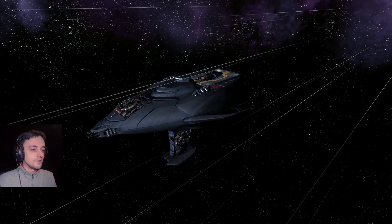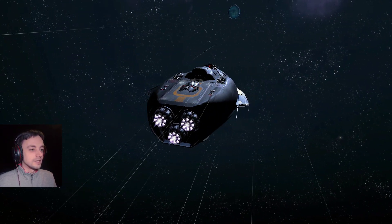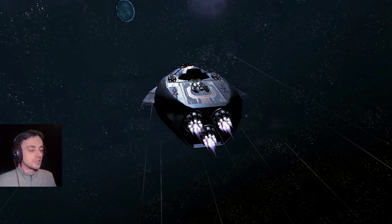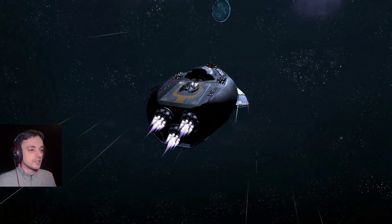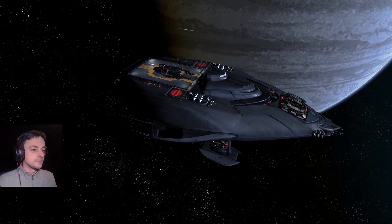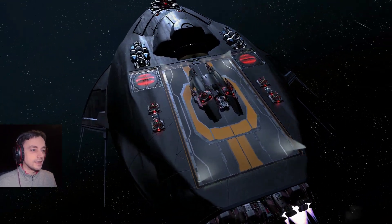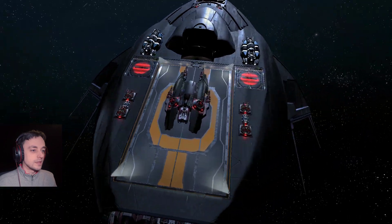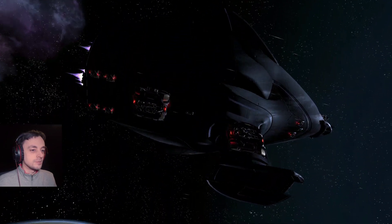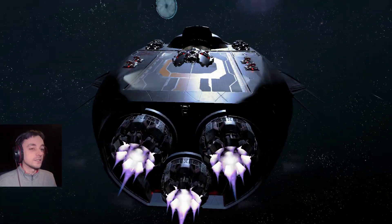I've not trusted the autopilot much up till now because quite usually when I use the autopilot, it likes to drive into the side of things. Let's see what it does with this — hopefully not driving into the side of it. I can see my ship from here. I like having my ship docked on things — it just means that I'm not going to get scanned. Excellent. I'll see you soon.